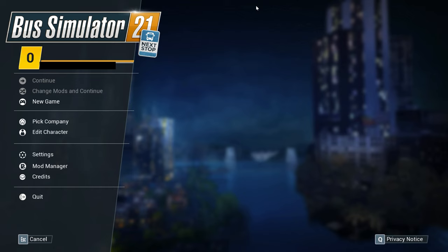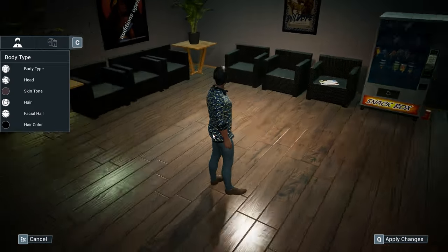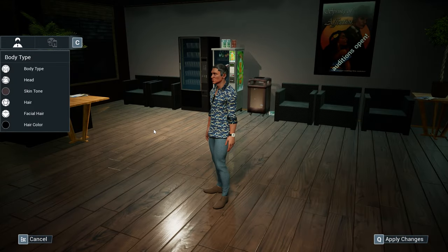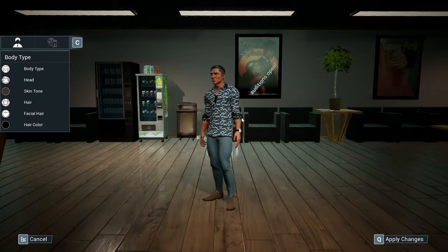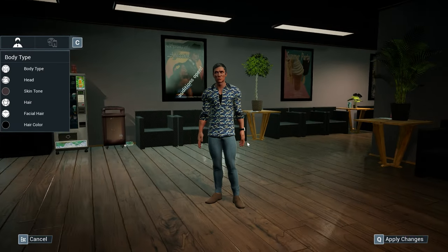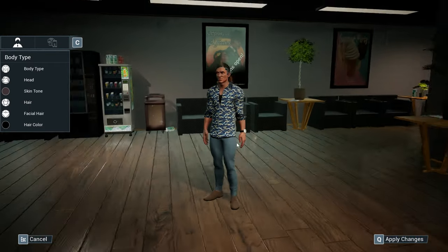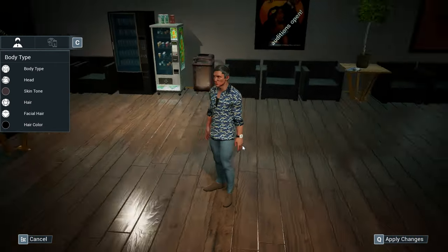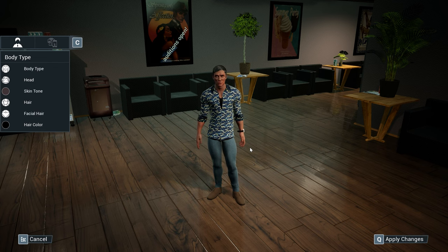So we've created our profile so far. I guess we can give you a little look at what our character looks like — that's our little fella. He can do quite the turn with that neck. The shoes are a little bit funny, the jeans are, you know, well, we've done the basics in terms of editing. Try to make him somewhat resemble myself. As you can tell, there's not an incredible amount of freedom with the character editing, and I don't expect there to be in a simulator about driving buses.